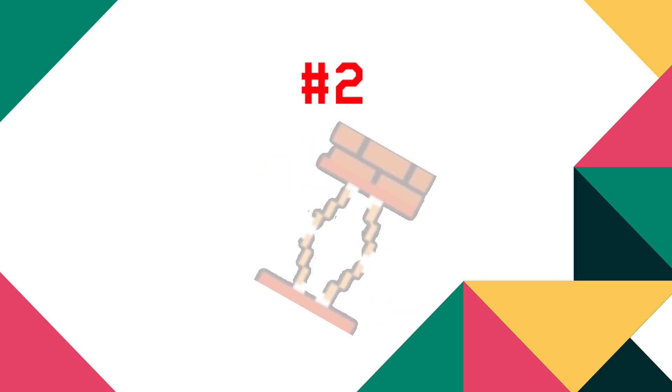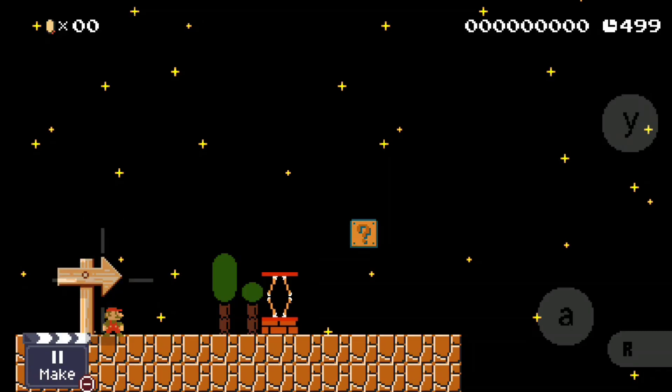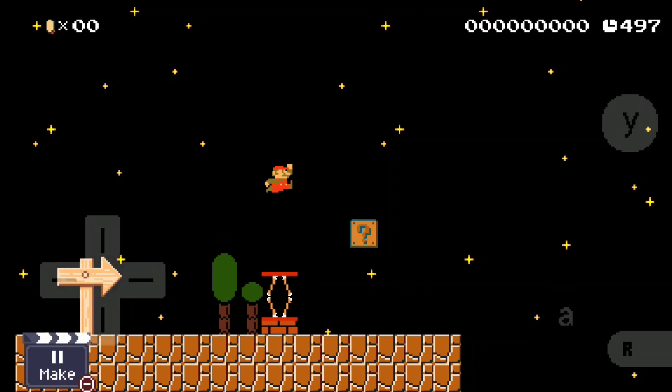Number two: Long trampoline. Now you can accurately remake 3-1 from the original Super Mario Bros.